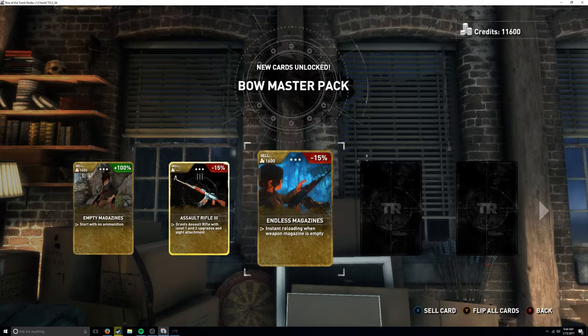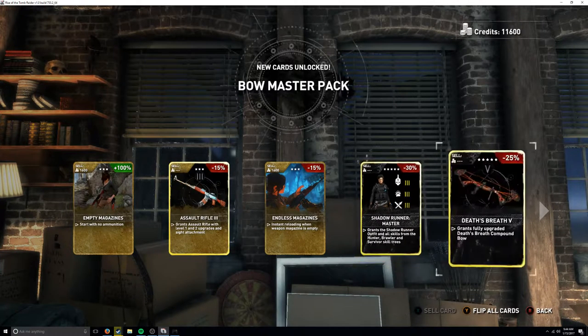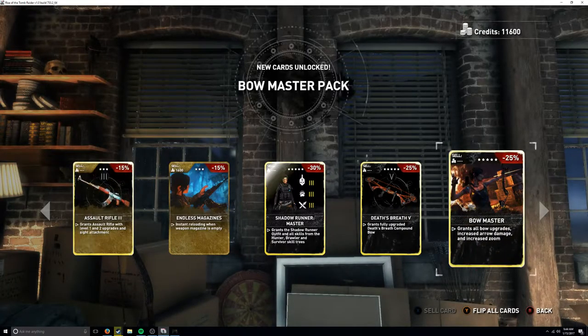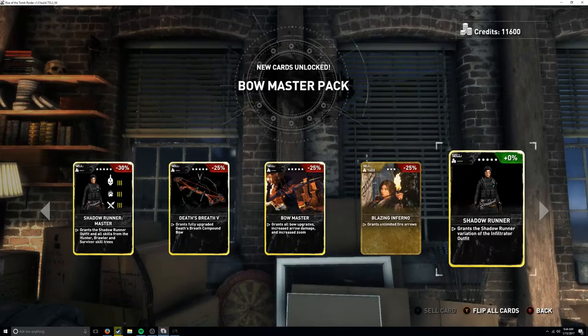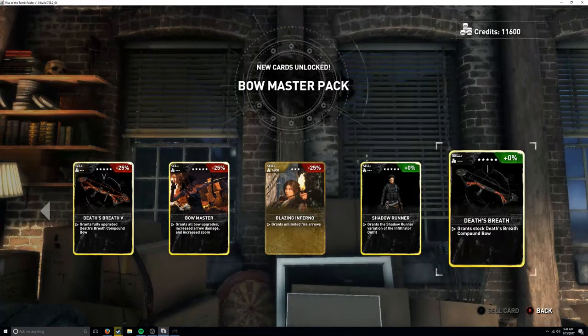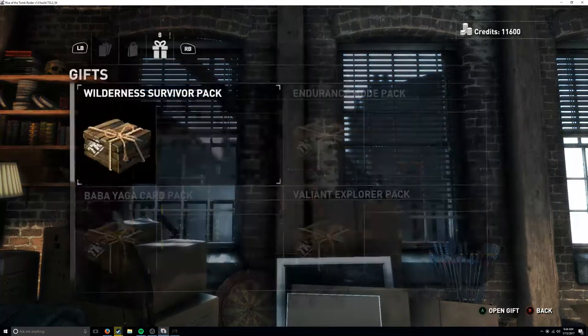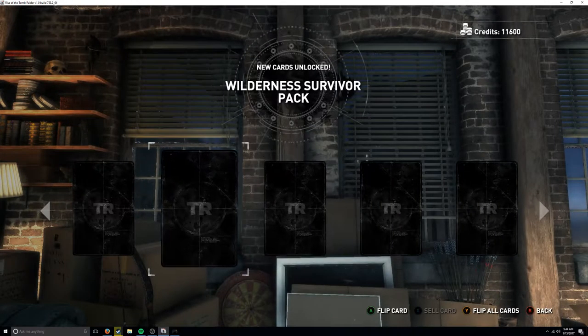An assault rifle card grants it with level one and two upgrades, sight attachment, endless magazine, and instant reloading when the magazine is empty. The shadow runner grants the shadow runner outfit. Death breath grants the fully upgraded death breath compound bow. Bow master grants all bow upgrades, increased arrow damage, and increased zoom. Blazing inferno grants unlimited fire arrows - we already have that. I'm not sure if these are for online or the main game.